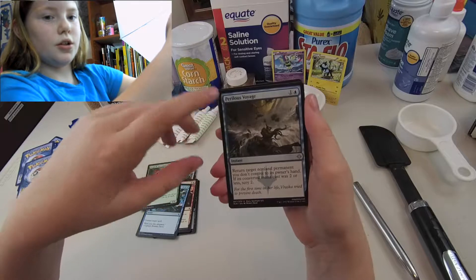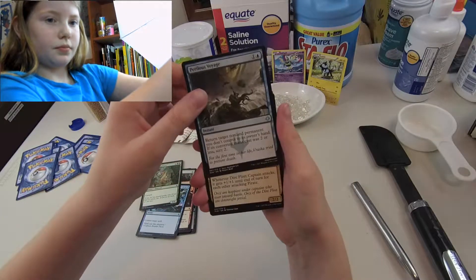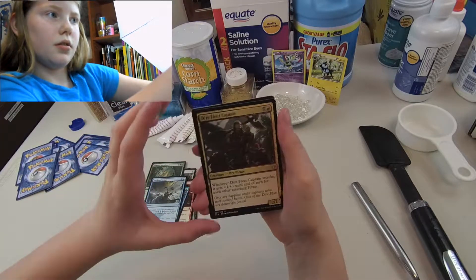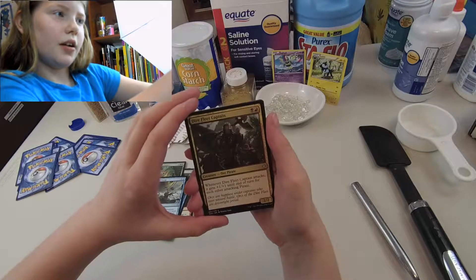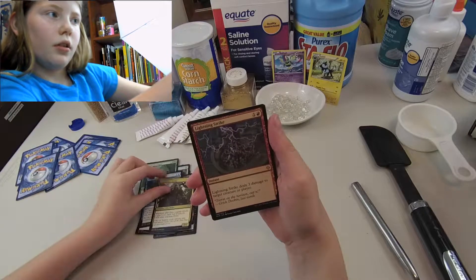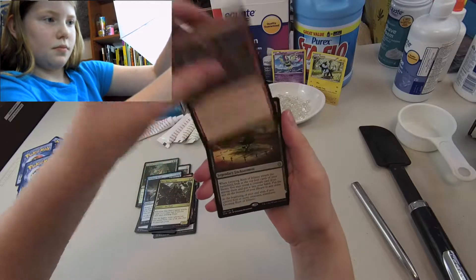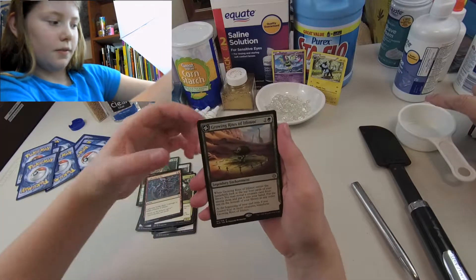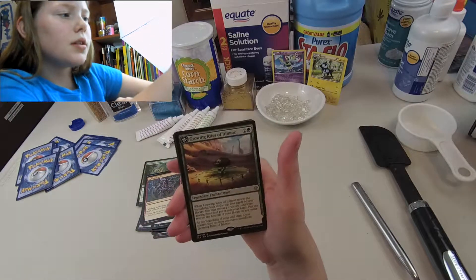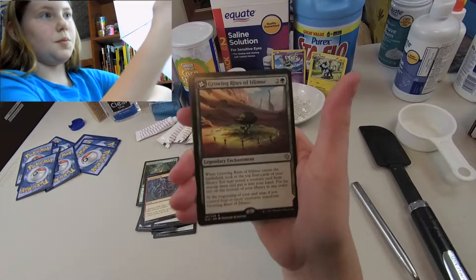Perilous Voyage. There's another silver one — Dire Fleet Captain. That guy looks pretty creepy, and it has two types, that's pretty cool. Lightning Strike — instant. A gold one! A legendary enchantment — it has like a little hollow thingy down here. I don't know what this does, I might have to look it up, but I think that might be a good card.